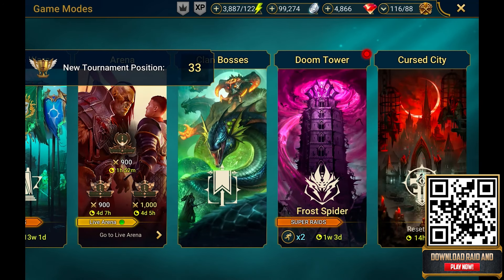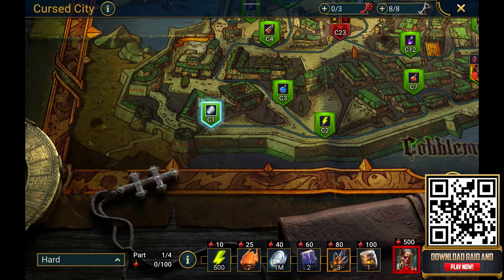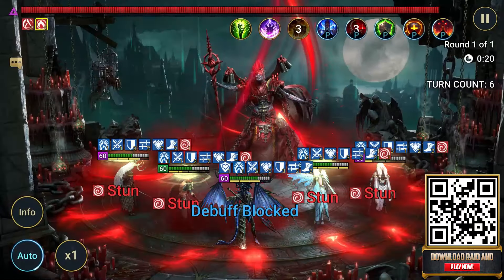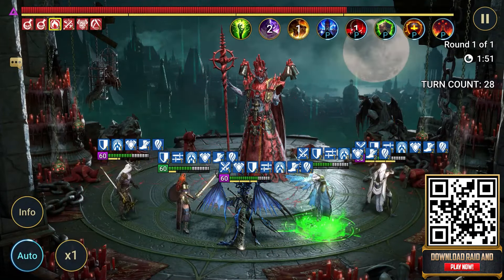Now we're going to check out the brand new Cursed City in Raid Shadow Legends. If you're wondering what exactly the Cursed City is, it's a month-long excursion to the accursed city of Centranos, also under the rule of Ammonist the Lunar Arcan. Those are locations and characters in the game. Anyway, Lunar is the final boss of the mode.